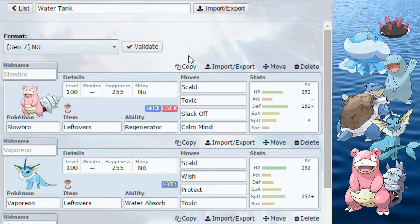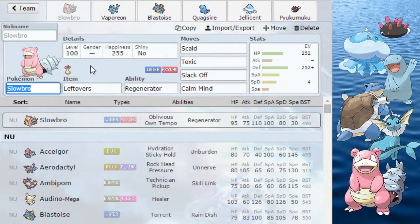Welcome everybody! This is the first episode of the annual analysis. Today we'll be looking at the water types in the tier, specifically the bulky waters.